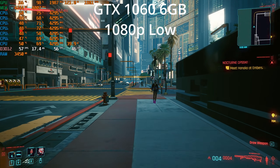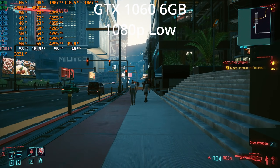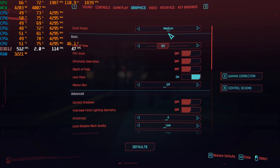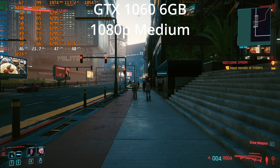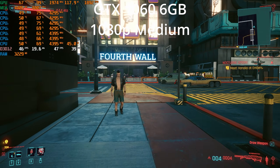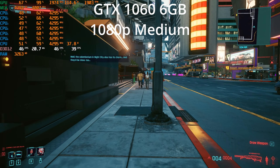I'm a little disappointed that low settings weren't at least a locked 60, although I will say this is, again, a demanding scene that I've chosen. In other scenes of the game, we would certainly be doing better. Let's jump up to medium settings, because I feel there is a pretty large jump from low to medium in terms of the way the game actually looks. Medium is usually as low as I'd personally like to go, although frame rate-wise it's looking like we might start to have some issues — we're down into the mid-40s.